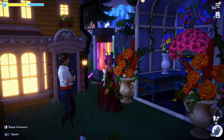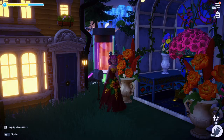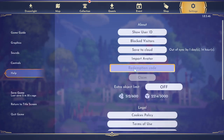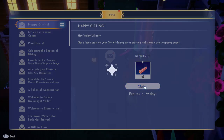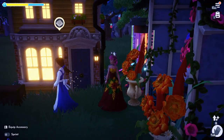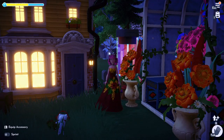One final thing before we go — Dreamlight Valley has released yet another gifting code. Go to your settings menu, head to Help, and there will be a redemption code. The redemption code is SGWrappingPaper, all one word. Click Claim and give it a few seconds to appear in your mailbox. You'll get a letter that says Happy Gifting, and they've given you five wrapping papers to start your gift giving. There are three more codes they have released so far — as of the filming of this video on December 19, 2023, those codes are still working and will be linked below.